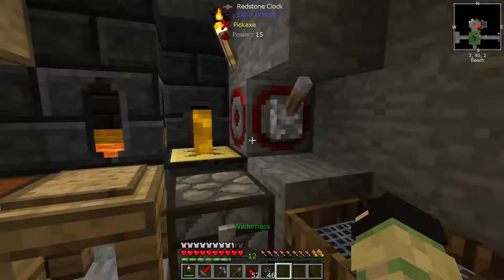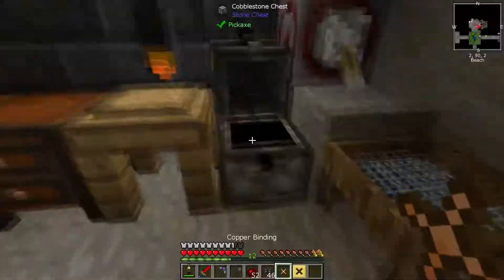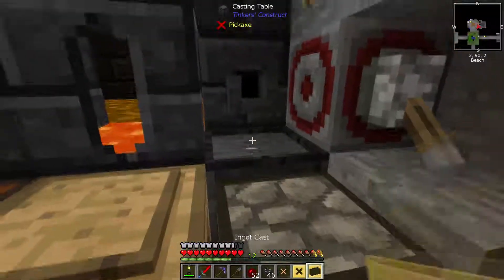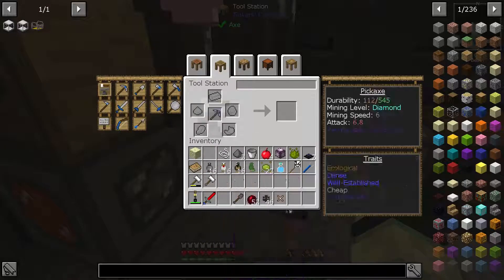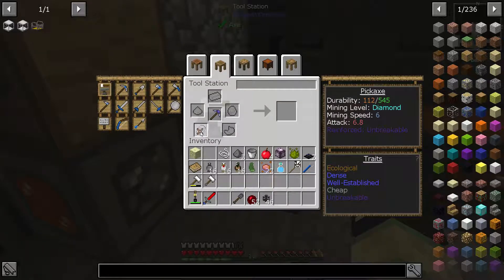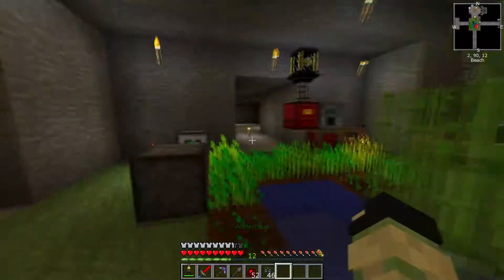We've got ourselves a copper binding. Put this back in there, turn that on, put that in there, and now we need to change out the binding on this so it will take away the cheap modifier which isn't really needed anymore. Technically it already has well established, but it doesn't matter.